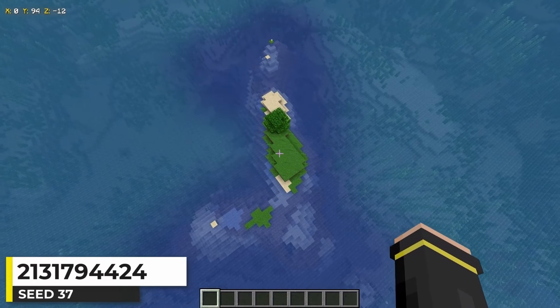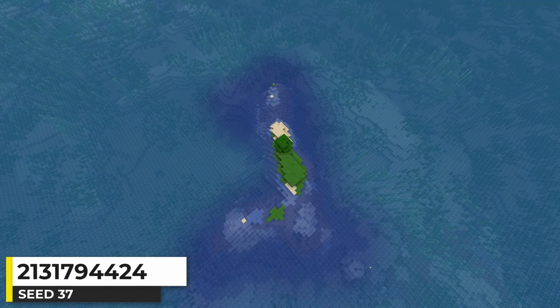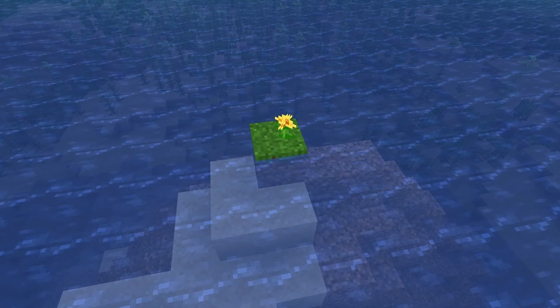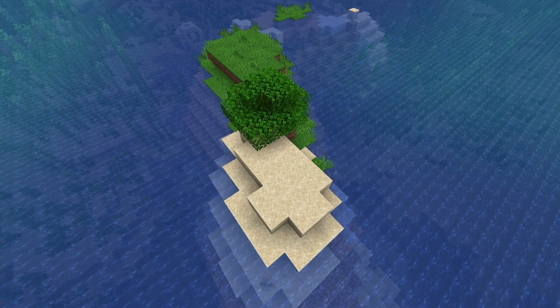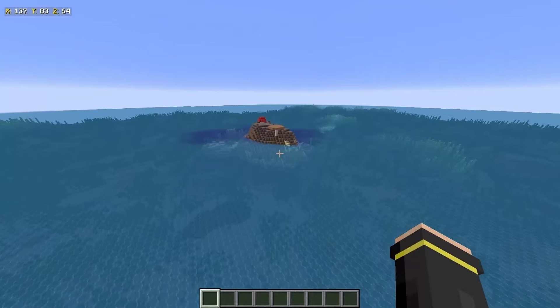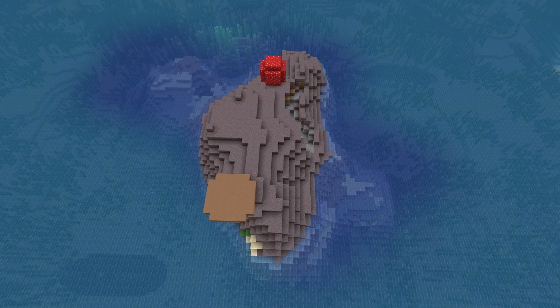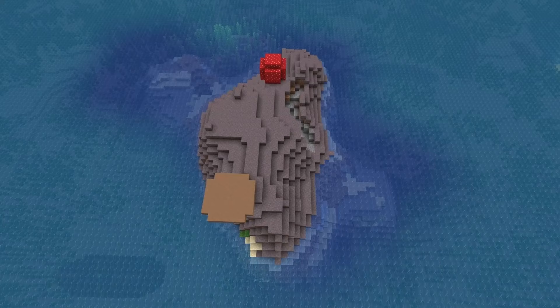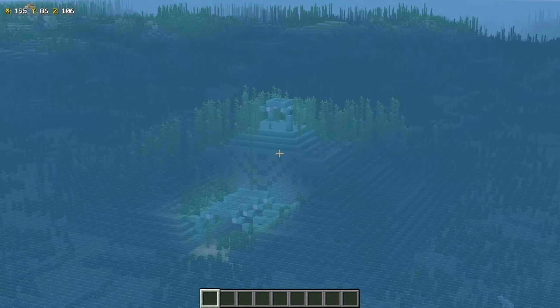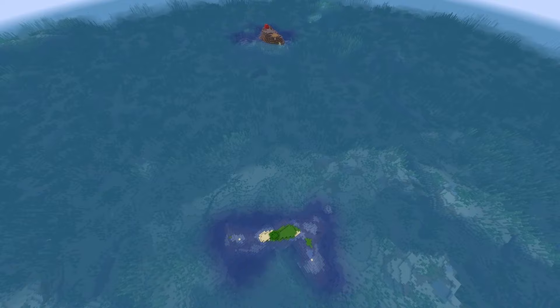This is a mini jungle island seed — quite literally just a mini sparse jungle with a few scattered blocks, including one with a flower. It doesn't even have a tree, just a jungle bush. There's a small mushroom island nearby with just one of each mushroom variant, right next to an ocean monument. The fact that both islands are super small is hilarious to me.